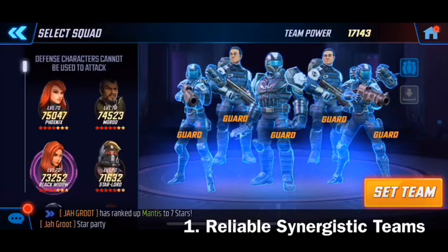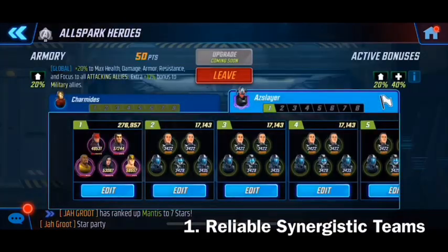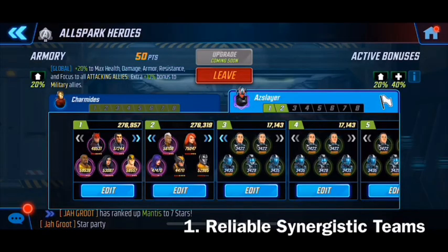Use teams that are reliable and you know work. X-Men are another great example — right now they're pretty much the best team in the game in my opinion. I don't think I've ever seen anyone one-shot my X-Men team; it usually takes a few attempts. I always have these guys up front so you can boost them and they're ready to go. When opponents see these teams they'll wait for their bigger players to attack, which really slows down the attacking alliance's progression.